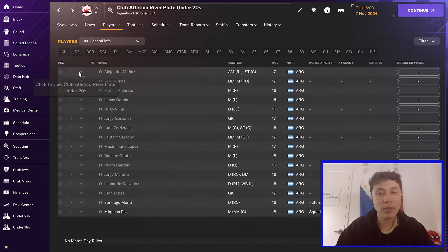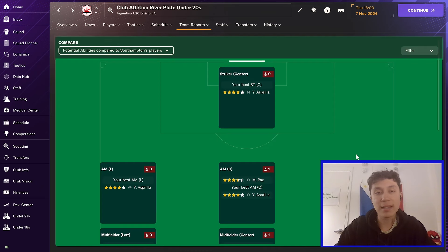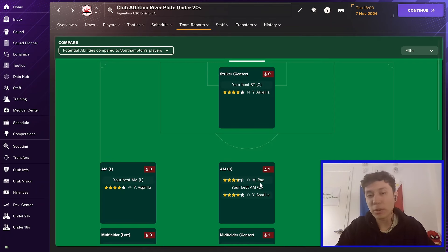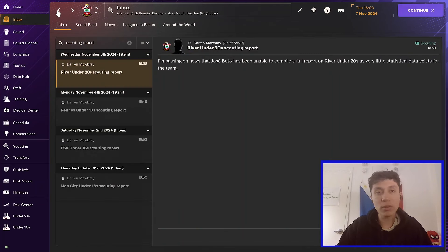River Plate is from a league I don't have loaded, so there's not a whole lot of detail. But you can still go to the River under-20s, get that team depth chart, and look at who they have. Their main player appears to be Paz — he looks pretty good, a bit slow, so I probably wouldn't sign him, but he has decent potential ability. Maybe I'd put him on a maybe shortlist. Overall, we got all this information on four youth teams with tons of players very quickly, and I've already identified five or six players I might want to scout further, add to a long-term shortlist, and potentially look at signing.